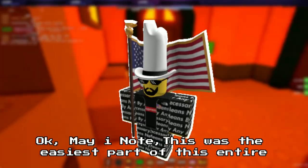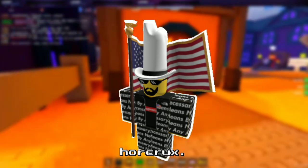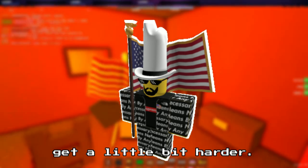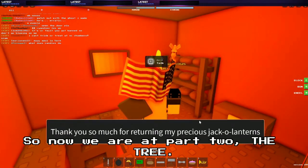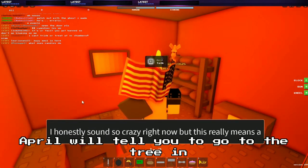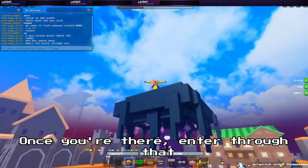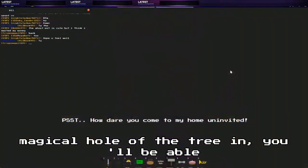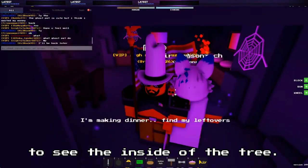That was the easiest part of this entire Horcrux, so get ready because things are about to get a little bit harder. Now we are at part two: the tree. April will tell you to go to the tree in the middle of Bricklandia. Once you're there, enter through that magical hole of the tree, and you'll be able to see the inside of the tree.